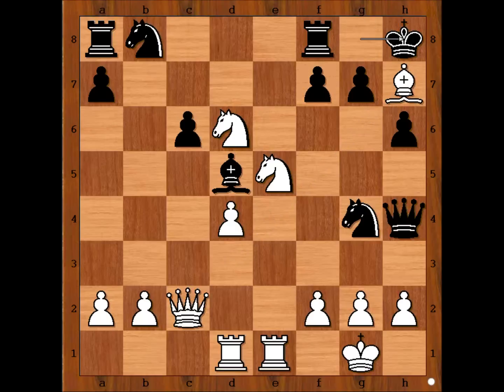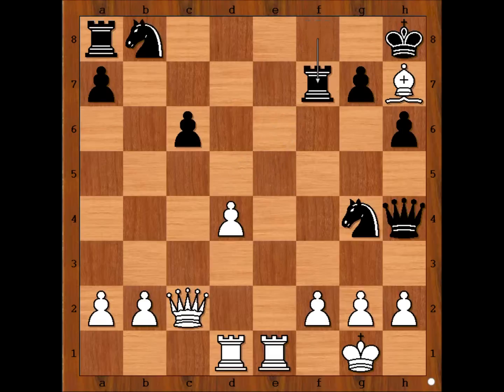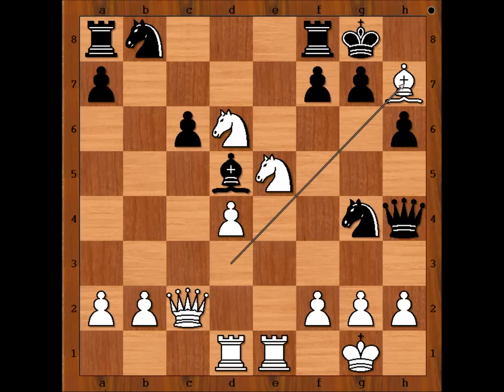King to h8, and then knight on d6 takes f7 check. How should black recapture — with rook or with bishop? If rook takes on f7, then knight to g6 check, forking the king and the queen. What about taking with bishop? If bishop takes on f7, then knight takes bishop check, and after rook takes knight, rook to e8 check, rook to f8, rook takes rook — checkmate. That is why in this position black resigned.